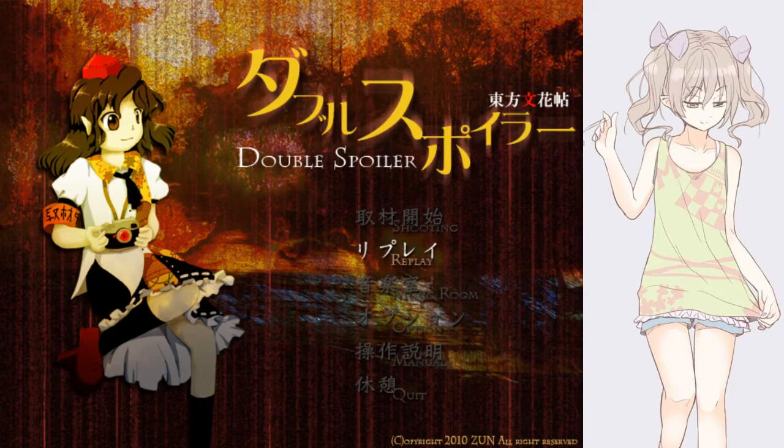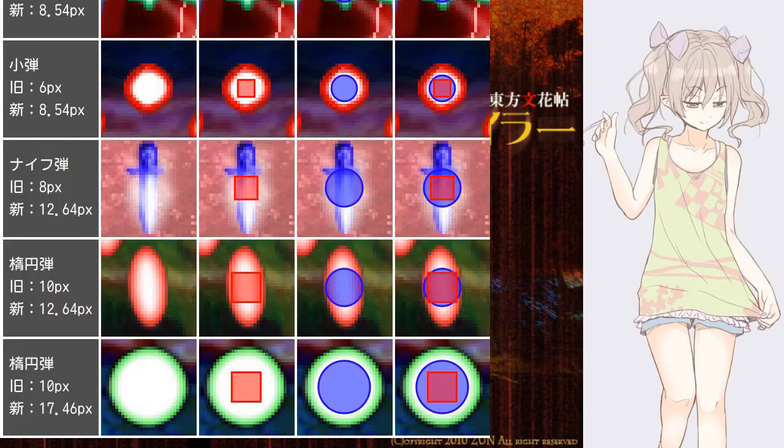Before I start talking about strategies, let me show you something very important first: hitboxes. You see that bullet type in the middle — the knife — that's the primary bullet you have to deal with in this scene. You also deal with the glow bullets, but the glow bullets are more the size you'd expect them to be: a circular shape very slightly smaller than the sprite itself.